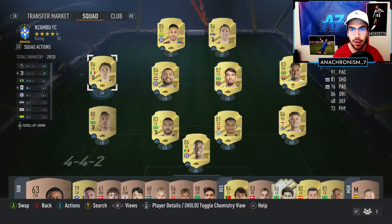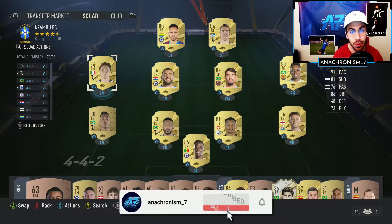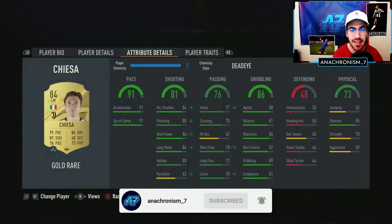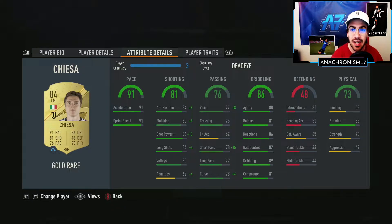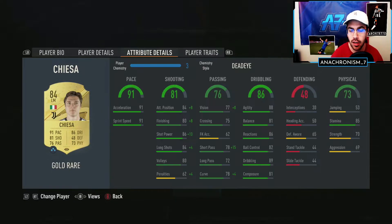We're back with another FIFA 23 player review and today we're going to be taking a look at Federico Chiesa, who's one of my favorite players in real life, so super excited about trying him out. He's 84 rated, he's going to be playing in the left mid position in a 4-4-2 formation, and he does have one of the finishing traits - outside foot shot - which is very nice to have.